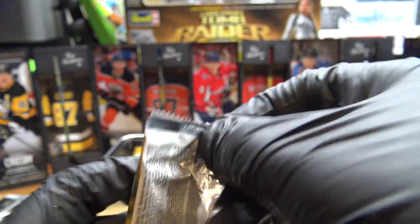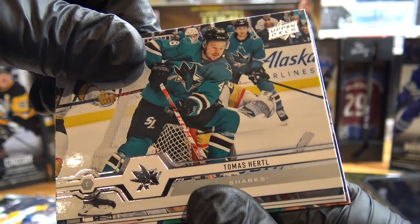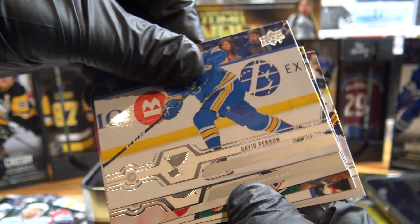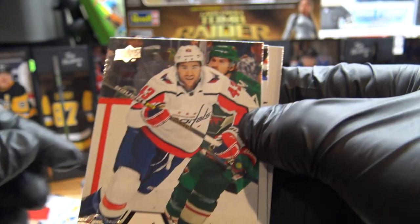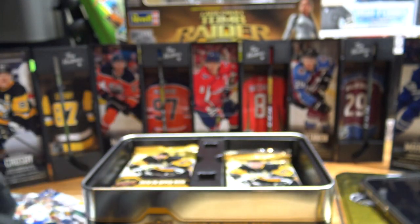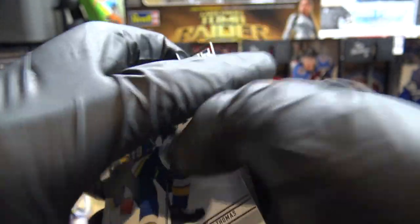Pack number three, going from the right side this time. I'm hoping for some big ones here. Bonino. Thomas Hertl — that's a good sign, we just saw him last pack. David Perron, Blues — looking good with a nice clapper. Jeff Petrie, Canadiens. Tom Wilson. Robert Thomas. Was that a dud pack? I think that was a dud pack. Yep, that's a dud pack.